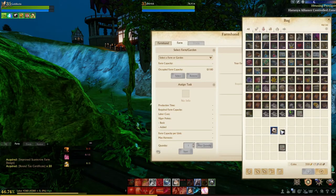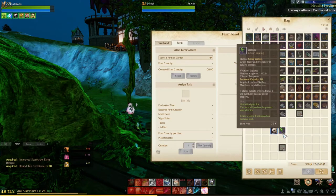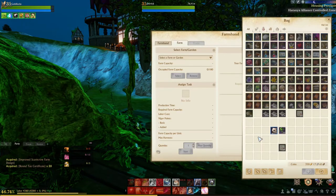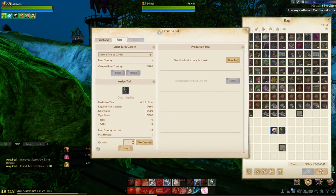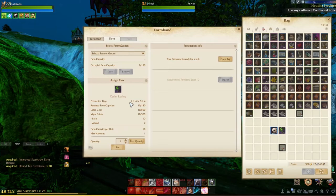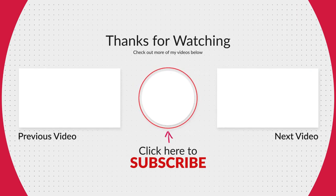The farmhand can do livestock, trees, and seeds — it just depends on what you want your farmhand to focus on. For this one I'm just going to give them a bunch of my trees. At the bottom you'll want to set the quantity, because right now it's only recognizing that I want it to tend to one tree, so I'm going to max this out, tell it to start, and you can see it will tell you how long it will take to finish. Once that's done you'll be able to trade the farmhand for the materials and start the process all over again.